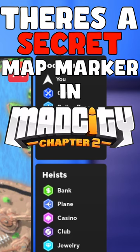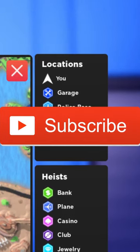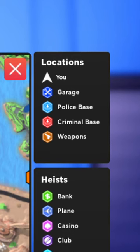There's a secret map marker inside of Mad City Chapter 2. When you open up the map in Mad City, you can see all the map locations right there.